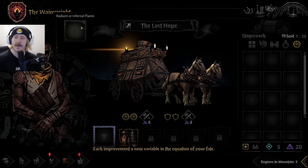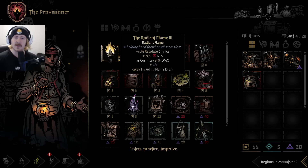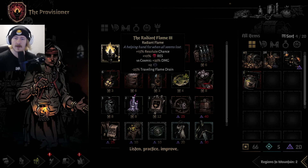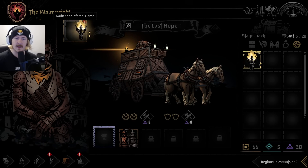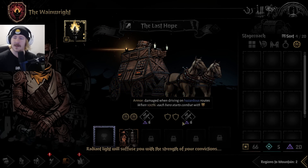Each improvement - a new variable in the equation of your fate. We can get some whiskey going. Let's go to the provisioner. Radiant flame as well - that'll do. I'm gonna need it. I'll take it nonetheless.